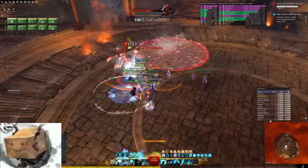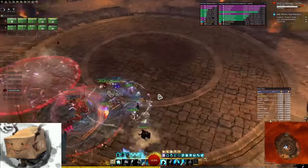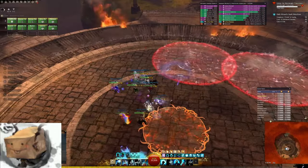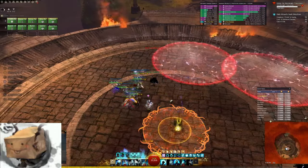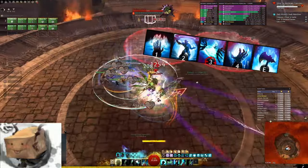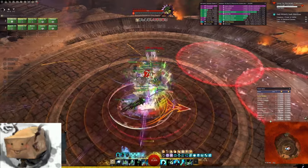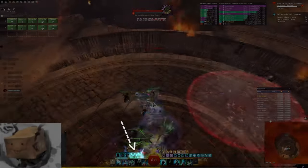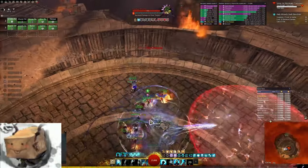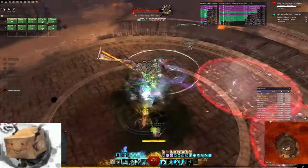Before we move onto the opener and general gameplay, we need to have a tome talk. The Guardian profession mechanic is its Virtues — 3 passive skills that have an active component, kind of like a signet. Firebrands, however, basically have 3 extra weapon sets hiding underneath these buttons. Every skill from a tome costs either 1 or 2 pages, which are these little white squares to the side of your tome buttons. Every tome has skills that are relevant to this build, but there are a few that are definitely a waste of pages — these will take a bit of memorising.